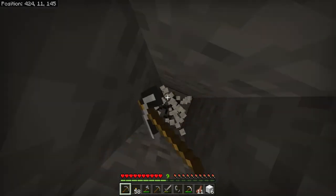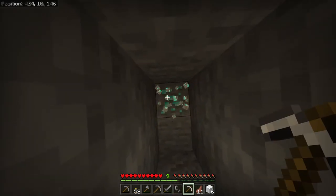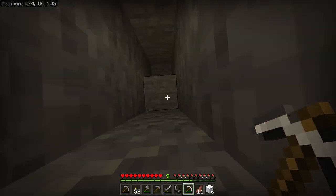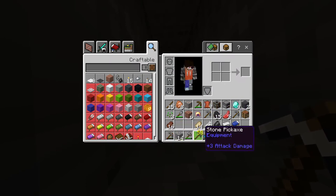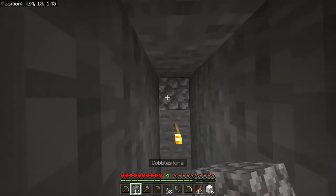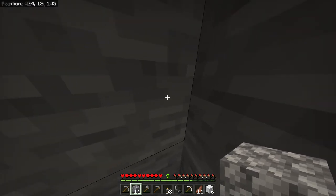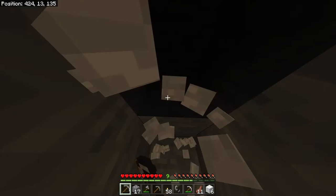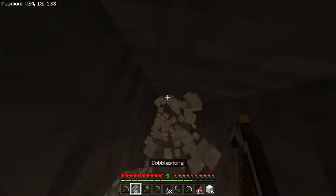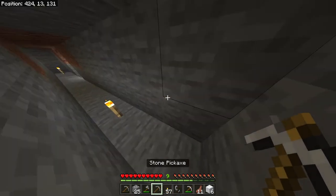If it's dark enough, go ahead and place a torch so that mobs don't spawn. Yep — there we go, we found diamonds! Nine diamonds — we can craft a diamond block, which we don't really need. The next coordinates we're going to is 418, 15, 131 — so we need to go 131 this way. Place a torch, and I'll be right back finding all these diamonds.